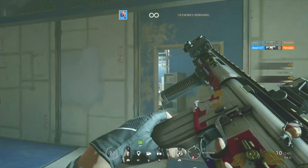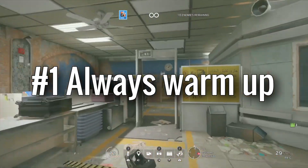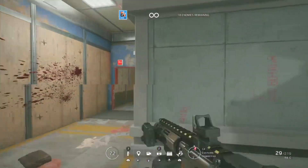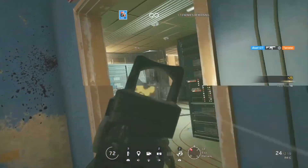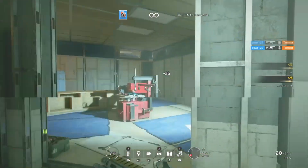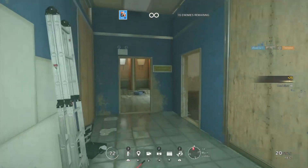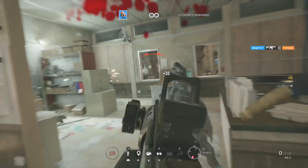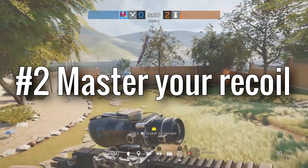So let's get straight into it. The first tip is very simple: always warm up in a terrorist hunt. You want to make this a routine thing before you go into competitive play. After doing this for a while, you will gradually start seeing improvement in your aim.